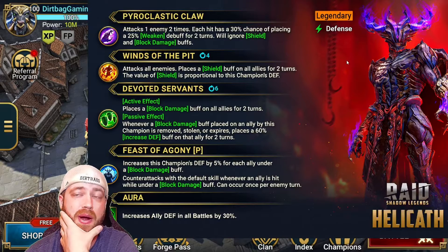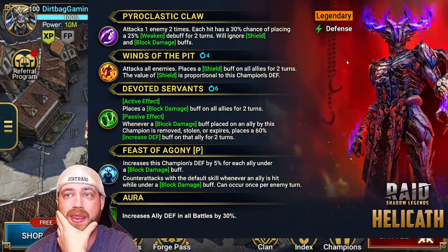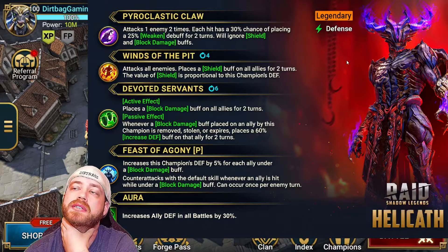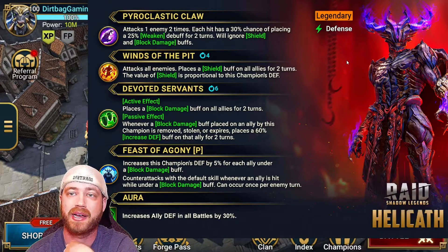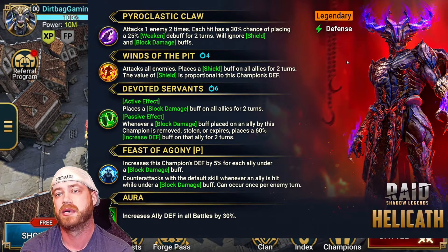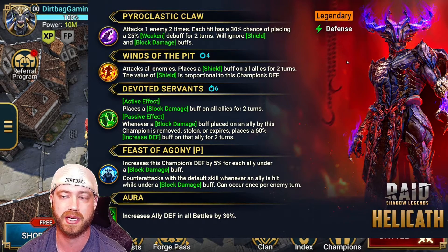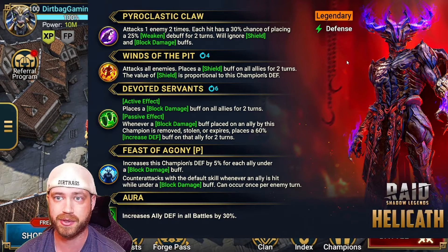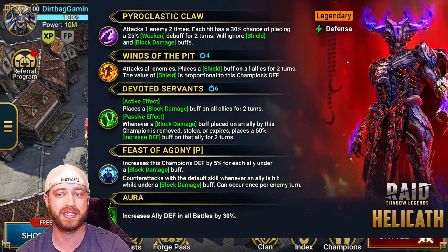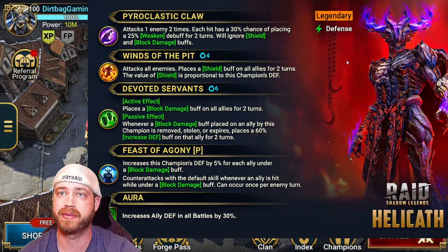He has one AoE attack, probably on a three-turn cooldown — if it's on a two-turn cooldown that'd be ridiculous. He'll have that up most of the time. He can put up a block damage buff on all allies for two turns, and whenever that buff is removed, stolen, or expires, they get increased defense. Innately he's always going to have an extra 30% defense. And he increases ally defense in all battles by 30%. I think he's going to be very good for Hydra.